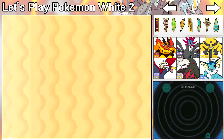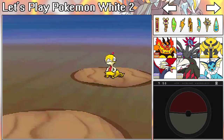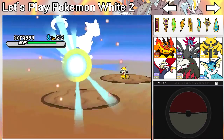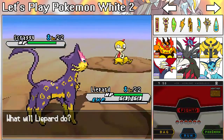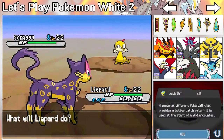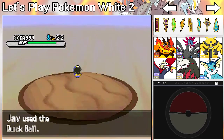There we go! Oh my goodness, that took forever. Holy crap, I am just saying — that took all day. I do not appreciate that at all. Let's go ahead and get this Scraggy! Oh my goodness, that was horrible. Now I've got to get Darumaka, Sigilyph, and Sandile.